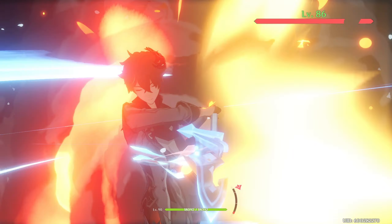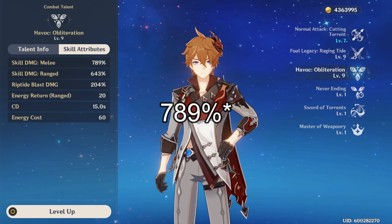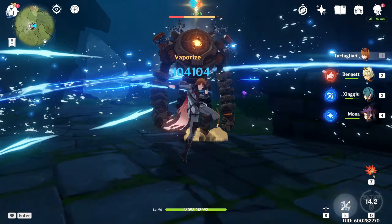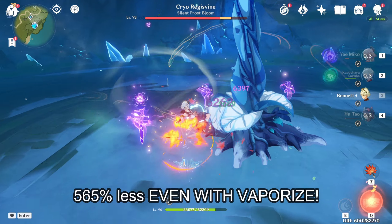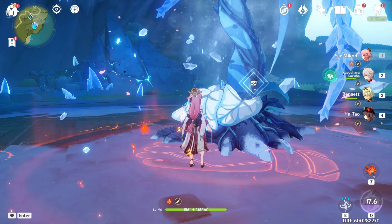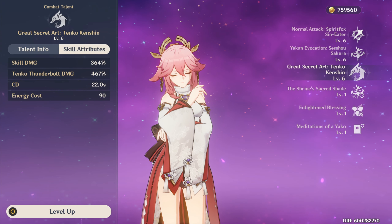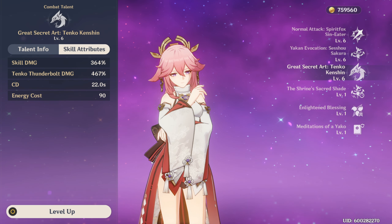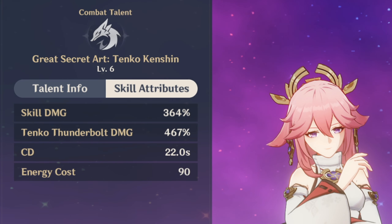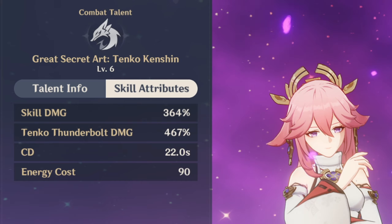For comparison, Childe's burst is considered one of the strongest single-hit bursts in the game at only 788% damage — and even if Childe hits a vaporize for double damage, that's still about 500% less than Yaemiko's burst. So Yaemiko's burst is one of the strongest in the entire game. However, the cooldown is a long 22 seconds and the energy cost is 90 — the highest burst cost in the game alongside Shogun.